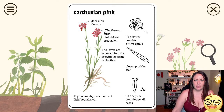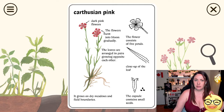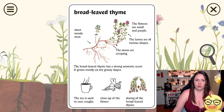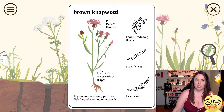What's this one? Carthian pink — dark flowers. The flowers burst into blooms gradually. There are five petals on them. Leaves are arranged in pairs, growing opposite of each other. It grows on dry meadows and field boundaries. The capsule contains a small seed. Oh my god, this is so cute, guys! Broadleaf thyme — the broadleaf thyme has a strong aromatic scent. It grows mostly on dry, grassy slopes. This thyme tea is used to cure coughs. Close-up of the flower, and then drying of the thyme leaves.